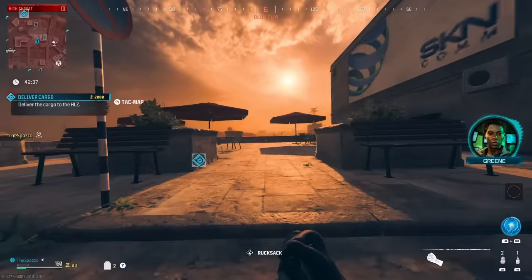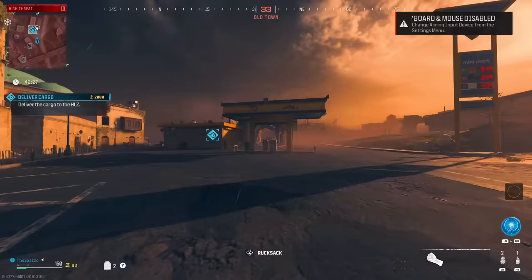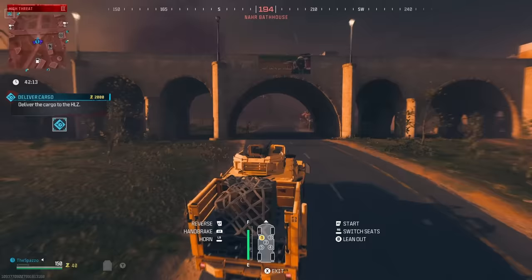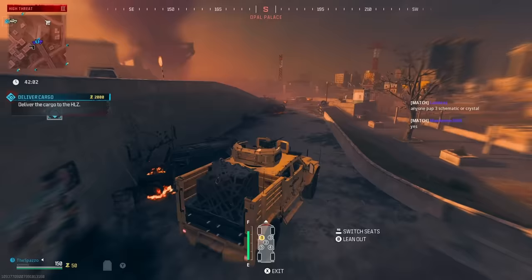If you have the opportunity, try to get a few casimir grenades. You can get these from reward rifts, find them on shelves in the tier three zone, or buy them at the tier three buy station for five thousand each. Don't go into the dark ether with excess essence — spend it on casimirs and extra self-revives, which are 5K at the buy station in the tier three zone. Casimirs make your life a thousand times easier.